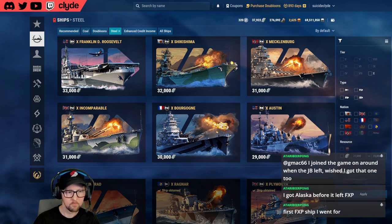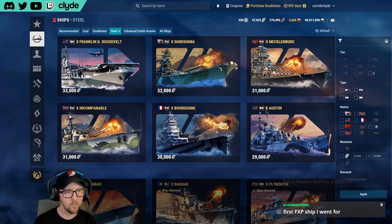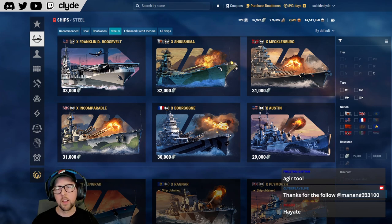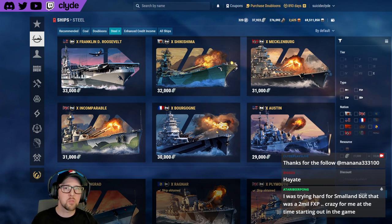I think the last free XP ship that got pulled was probably Nelson — they kept it around for a really long time and it was cheap at 375,000 free XP, then they finally yanked it. If you're waiting for anything other than Groningen or Azuma, which I think are the only free XP ships still available... Big GD3 in chat points out Hayate is still available. There are free XP boats out there, but they're just moving towards research bureau.